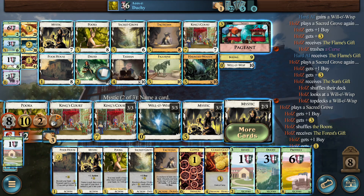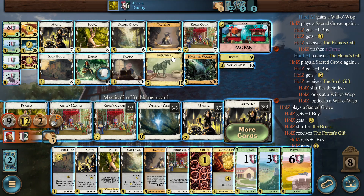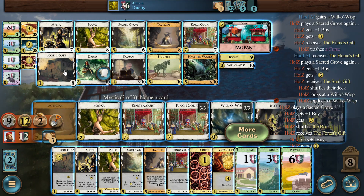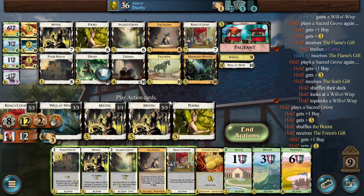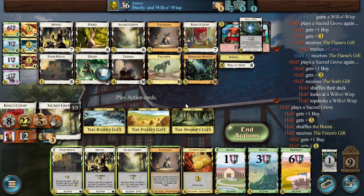It was an estate. State, King's Court — there we go. Three Mystics, that's all we have. Another Poor House — let's do the Poor House. Now we triple. We will get to 30-something, right? We need the buys, that's the key point. We need this.